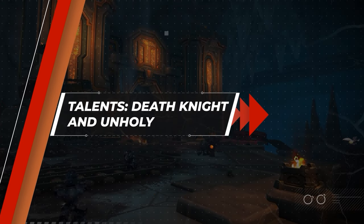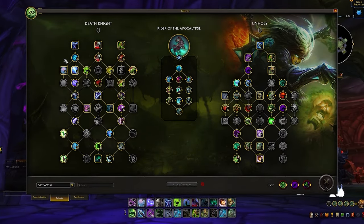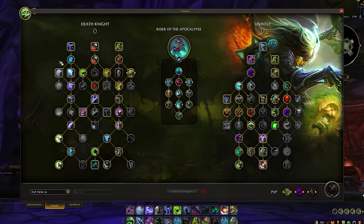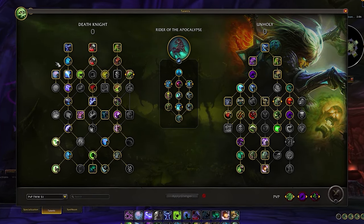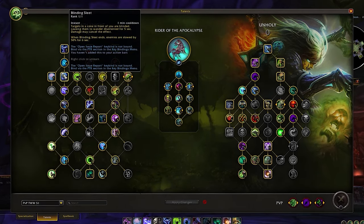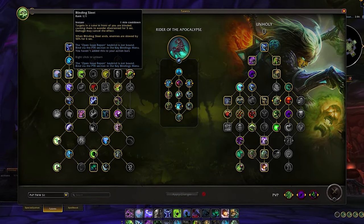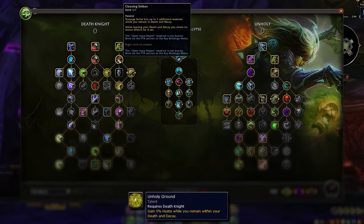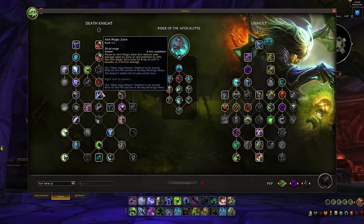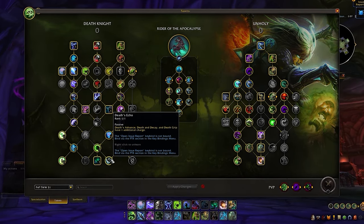With the new additions covered, let's go over what we're currently suggesting for your Unholy and Death Knight talent trees. We've experienced a drastic change in node positioning and talent point allocation. On the Death Knight side, highlights include Blinding Sleet as an AoE blind to set up burst windows or peel for allies paired with Death Grip; Cleaving Strikes combined with Unholy Ground for massive cleave in Death and Decay; Anti-Magic Zone to negate magic damage; and the must-have Death's Echo for an additional charge on primary utility spells and Death and Decay.